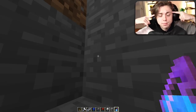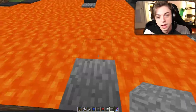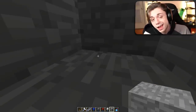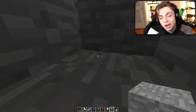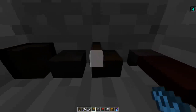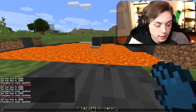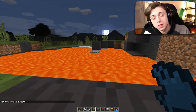No one in their right mind in Minecraft would jump into a pool of lava - except for us, because we are big brain and they are bad friends trying to steal our diamonds. This is an epic base. All we gotta do is add all the stuff that makes it a super sick house that everyone's gonna be jealous of - especially Jeremy.